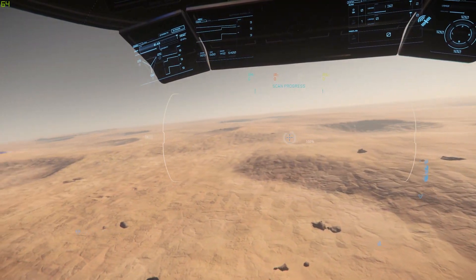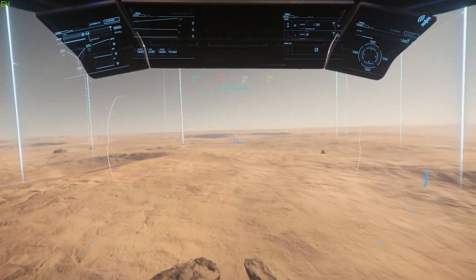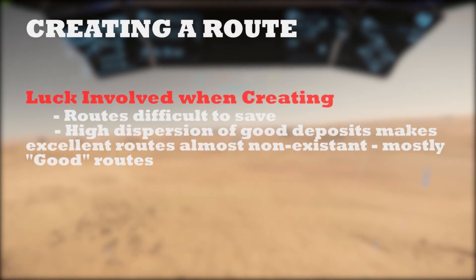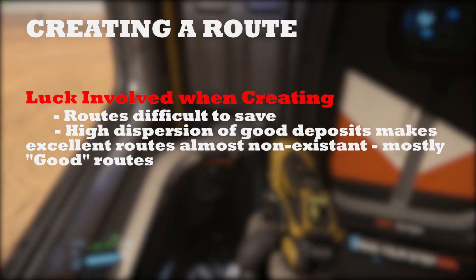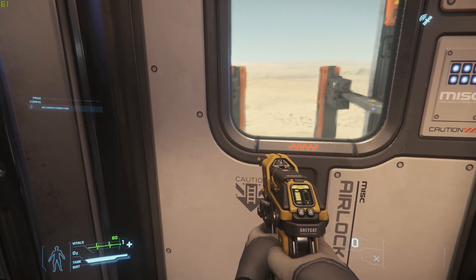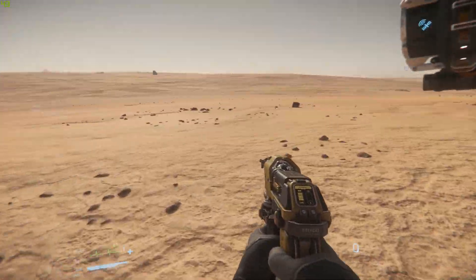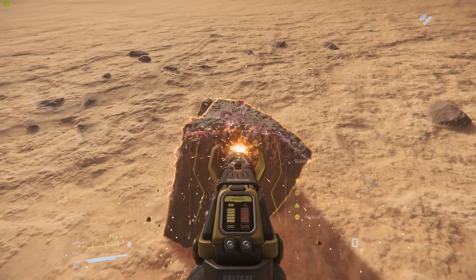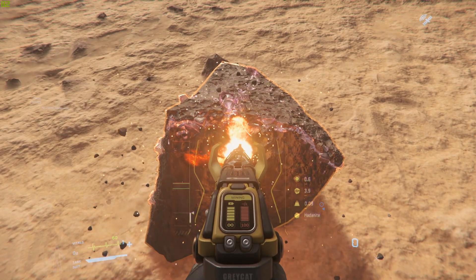Finally, and probably most importantly, is actually finding those really high-density clusters of hadonite on Daymar and creating a route from them. There is a lot of luck involved because the spawning of these clusters doesn't seem to follow the geography of the planet at all — it's more randomized. Because it's randomized, even with a route you'll still have the tradeoff of flying time between larger high-density clusters, and in some cases that travel time might actually make your route less effective than just going to every hadonite deposit you see.